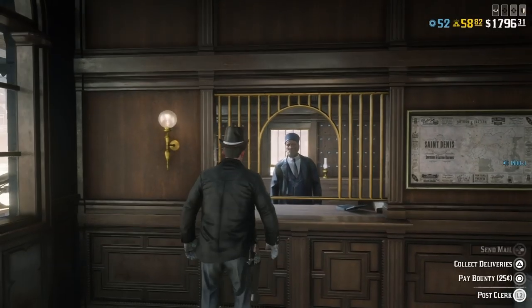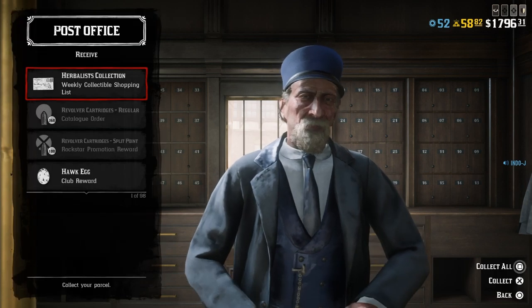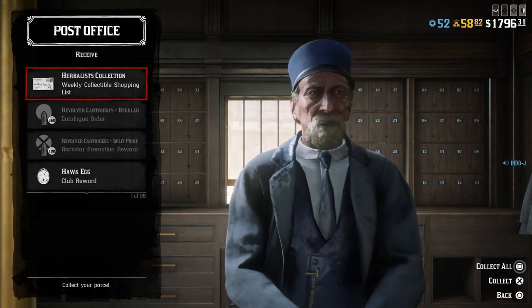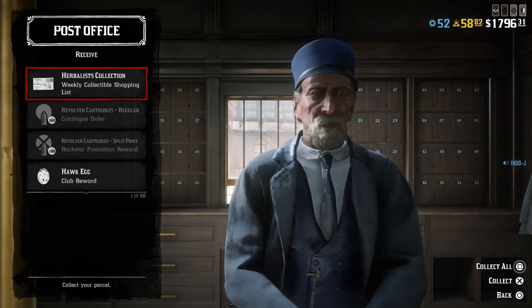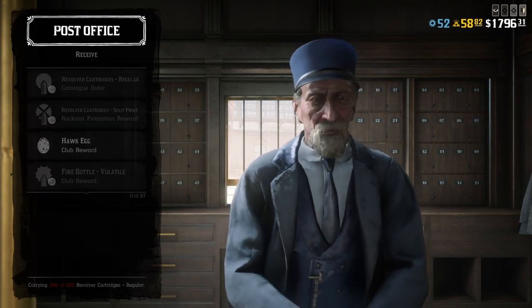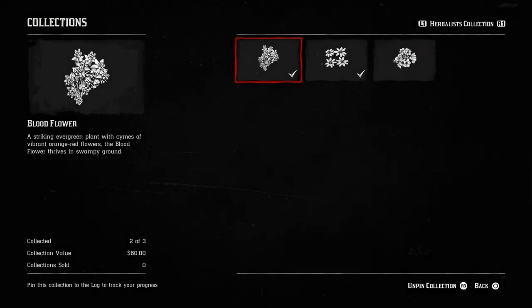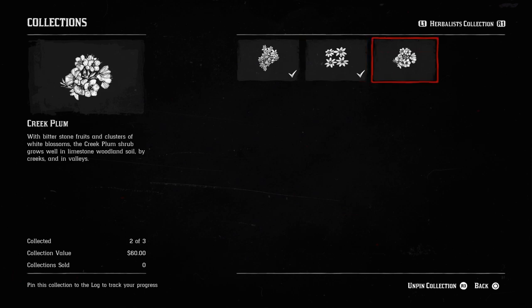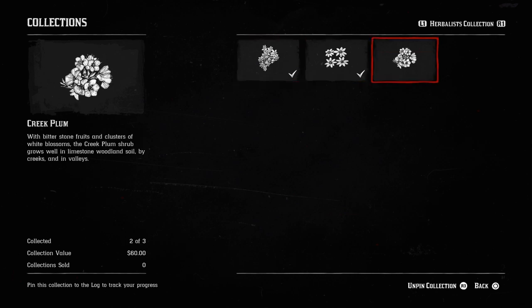There's also a new collection — you can get it at the post office. It's called the Herbalist Collection, the new weekly collection. For this collection you need the Blood Flower, the Chocolate Daisy, and the Creek Plums. There are only some flowers this week, but it's 1,000 XP and $60.